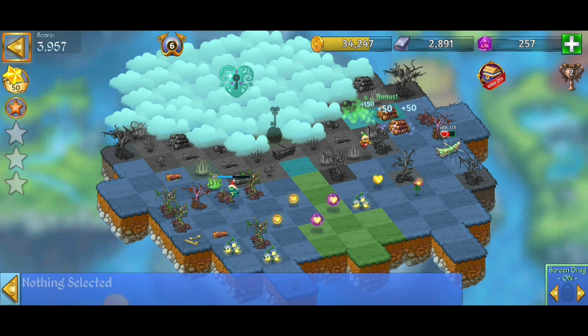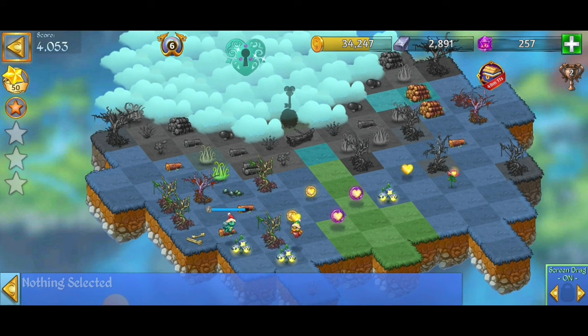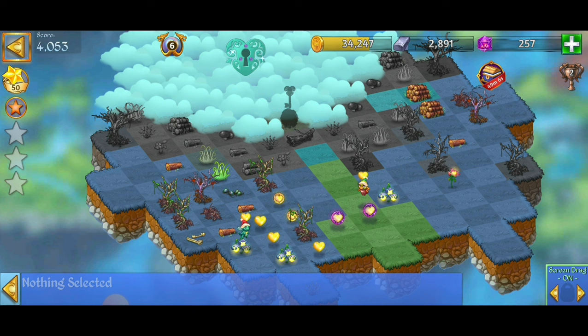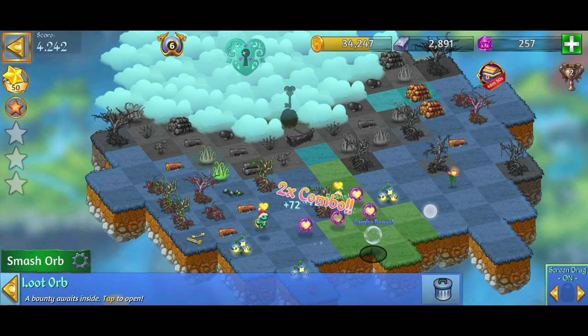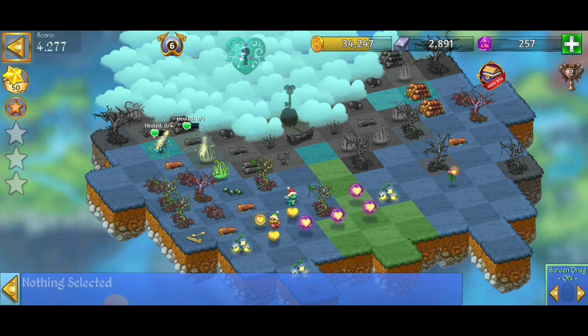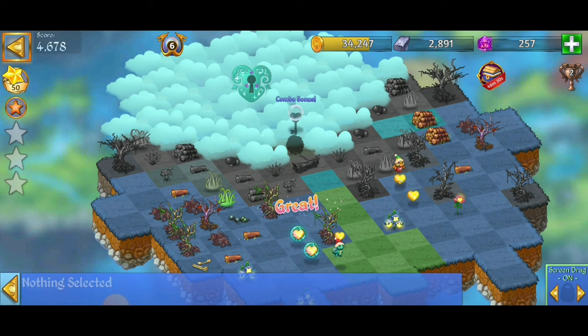Harvesting a bit more decayed logs, going back to the blue life flower to keep that going. We do a combo: three merge, three merge, three merge — then a five merge — beautiful combo! Using the combo bubble, going for the bundle in the top left but we didn't get it. No big deal — keep harvesting that healing energy, going for some turquoise orbs. Five merge, three merge, combo.